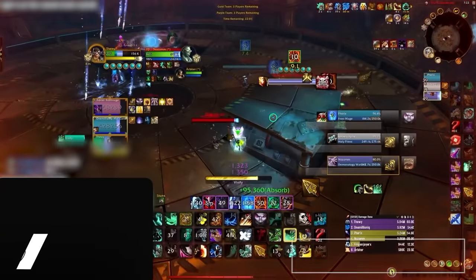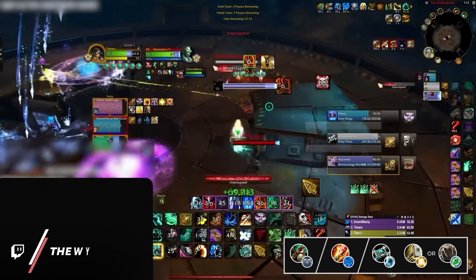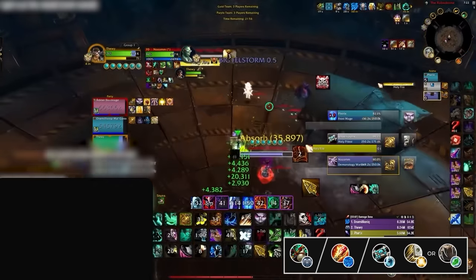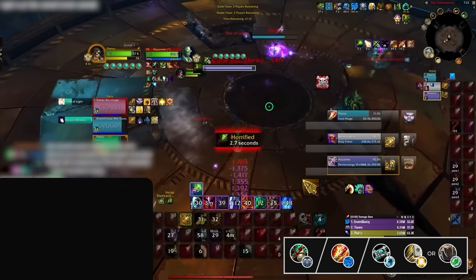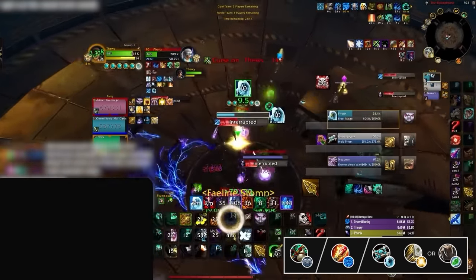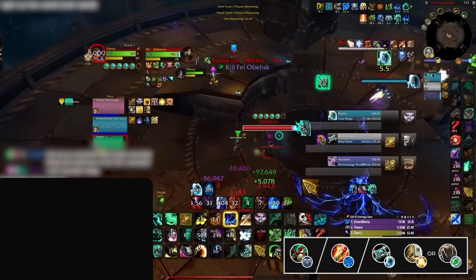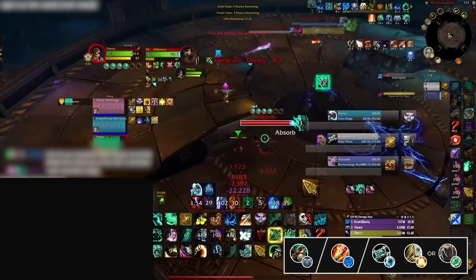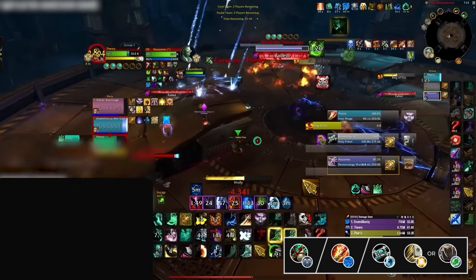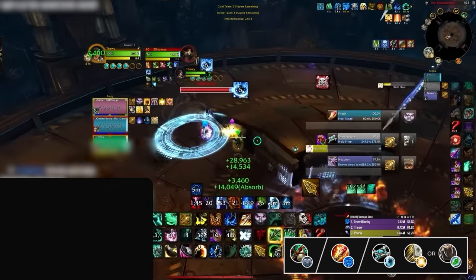For our next A-tier comp, we have Windwalker Monk and Arcane Mage paired with either a Holy Priest, Holy Paladin, or Restoration Druid. This composition features two of the most slippery classes in the game, with large damage every 45 seconds with Leg Sweep and Touch of the Magi. Windwalker Arcane will often win in dampening through short setups with a Paralyze into Dragon's Breath on the healer, or simply winning on mana. This comp sits in A tier because although the classes are S tier, its kill windows are very limited — think of it as Outlaw Arcane but with considerably less crowd control.